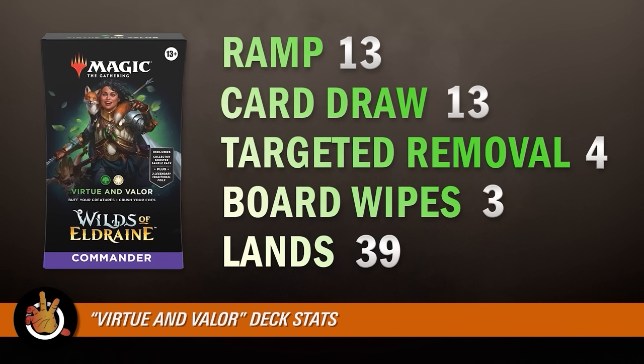There are 39 lands in the deck, which is a lot. With 13 ramp pieces it feels a little excessive. The community debates how many lands to run, but 37 is typical, cutting to 36 or 35 for low-curve decks. Importantly, 29 of those are basic lands, meaning only 10 non-basic lands — not much fixing. Luckily it's just two colors, so you're unlikely to stumble on colors too much.